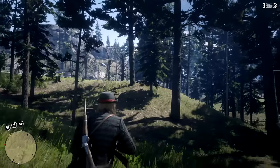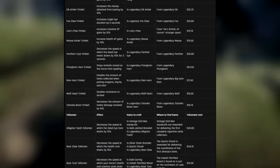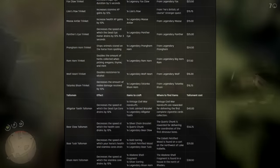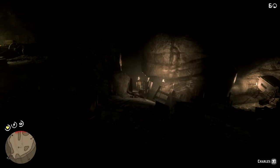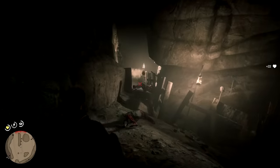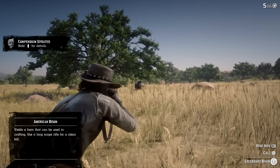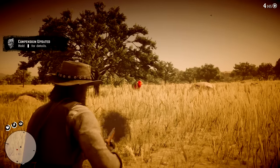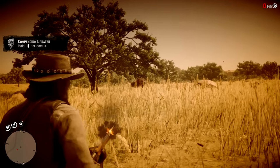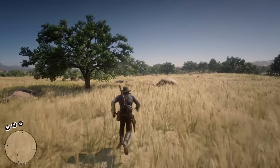There are more trinkets on top of these — some increase the XP you gain from stamina, health, or Deadeye cores — but the bonuses are only 10% each and you can level those up pretty fast anyway. Later on you'll also be able to get the Tanaka Bison Trinket, which decreases the amount of melee damage you receive by 10%. Unfortunately, this is only acquirable during the epilogue, as until then the town of Blackwater and the region of New Austin are off limits since you are wanted dead or alive there.